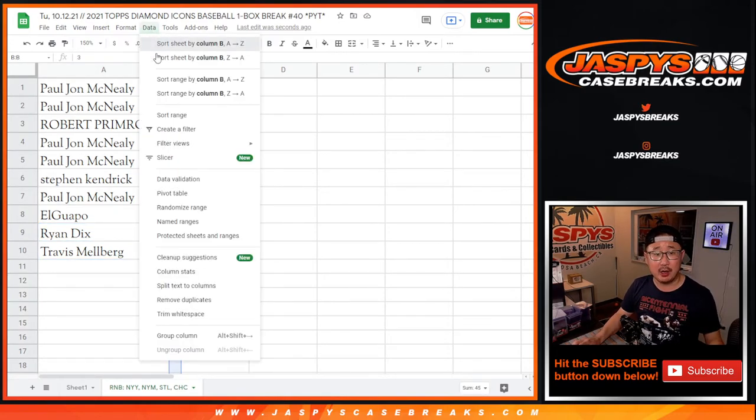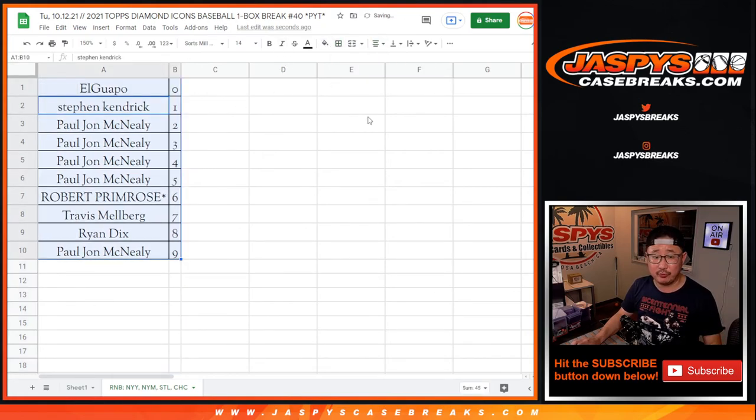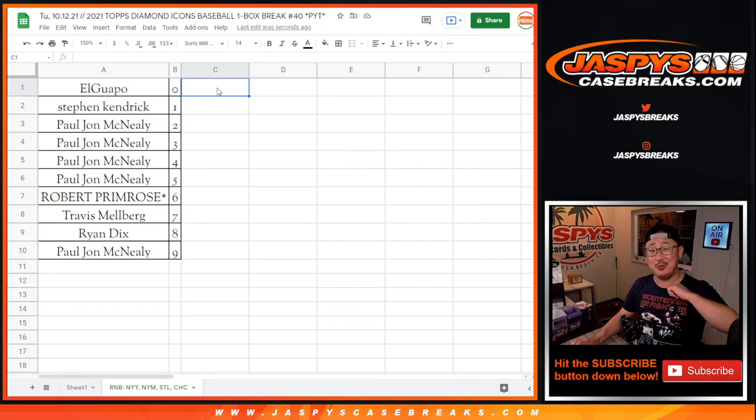Let's sort this by column B numerically. Zero gets any and all redemptions for that group of teams right there — those four teams — including one-of-one redemptions. But Steven, you'll still get live one-of-ones. I'm Joe, I'll see you for the break. JaspiesCaseBreaks.com.